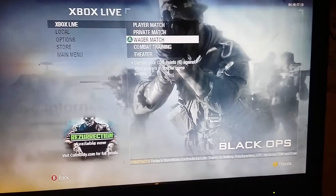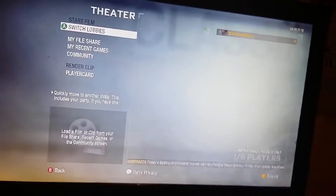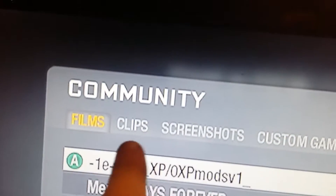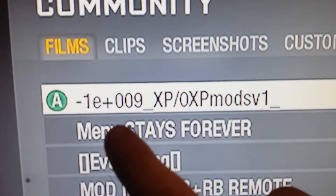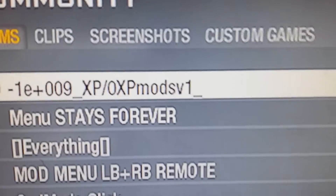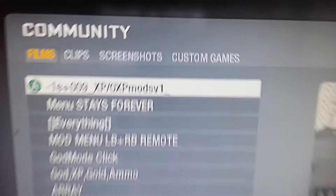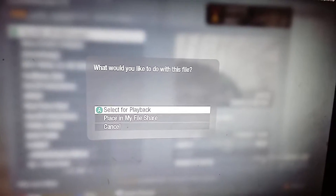What you want to do is go to Xbox Live, then go down to Theater Mode, then go to Community. You'll see films, clips, screenshots, and custom games — go to Films, not Clips. Make sure you go to Films. Then find this specific film: the one that's 'plus zero zero nine underscore XP.' Make sure it's Search and Destroy on Grid. Select that one.